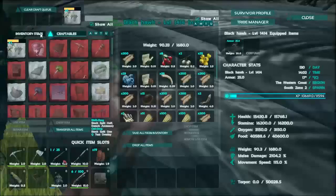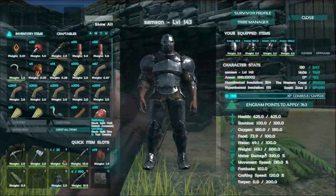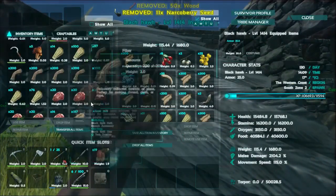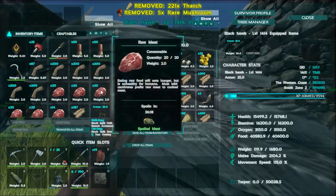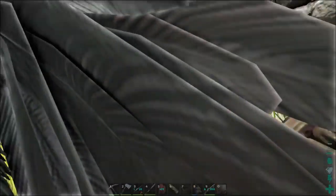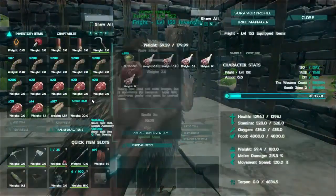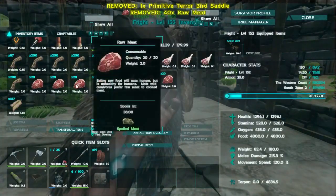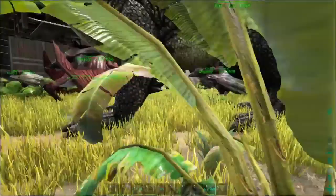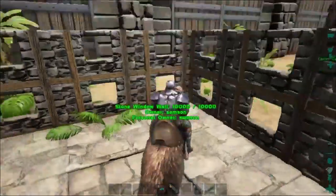Now that we've got the saddle, I need to reduce my weight — this poor little bird ain't gonna be able to hold it. Let me offload some stuff onto Blackhawk. Let's get over to Fright, give him some food, and take that narcotic off him — that's like 58 pounds. We can ride it! Now it's supposed to jump — okay, it's like almost a double jump. Not bad.